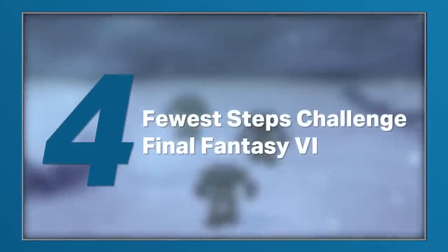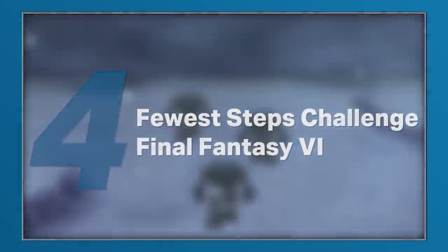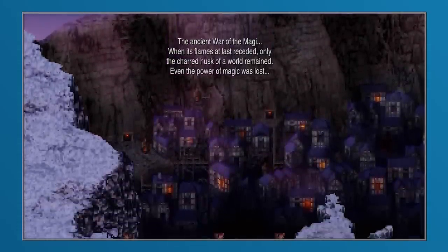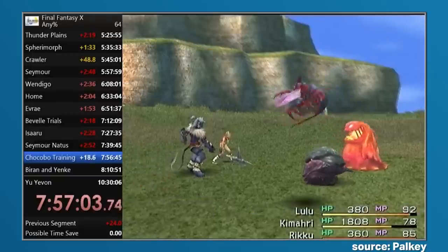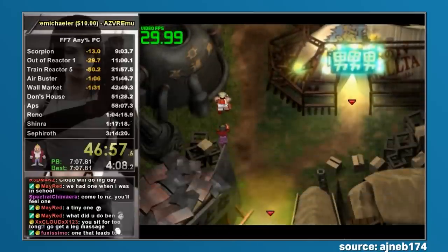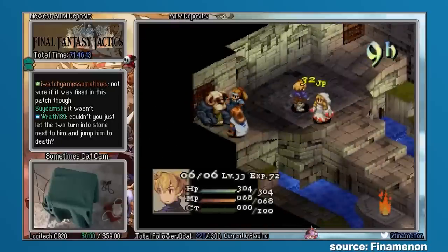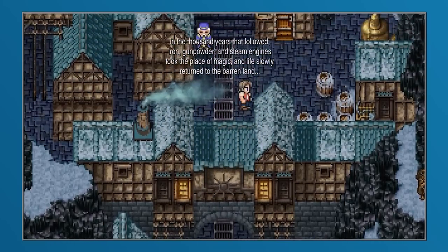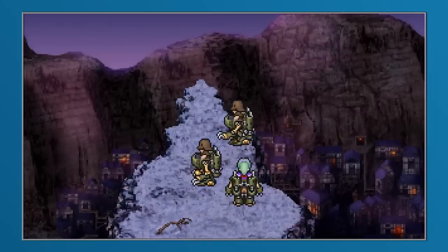Some fan challenges are difficult because they ask players to accomplish tasks that only the most hardcore would ever think of doing. The reward is then something that players can share with others who have accomplished the same feat. In this vein, fan challenges like speed runs are extremely popular, with players vying for the best times, posting runs, and sharing optimal strategies in an ongoing community competition to finish a game faster than anyone else in the world. Spawned from this idea of finding the quickest path through a game, but a little less focused on completion time, is our next entry: the Fewest Steps Challenge from Final Fantasy VI.